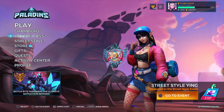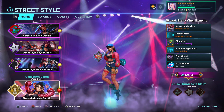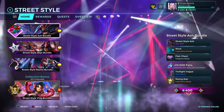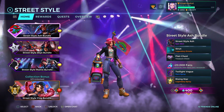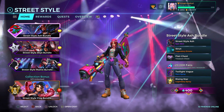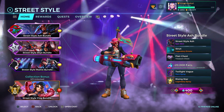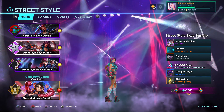Welcome back to my channel. Today we're doing a quick walkthrough of all the new street style content available in the new Paladins patch update. First of all, we've got four new skins for the street style event — skins for Ash, Sky, Maeve, and Ying. Each of those first three are available for 400 crystals.